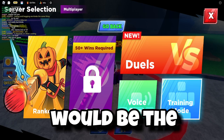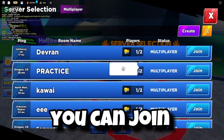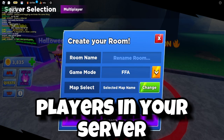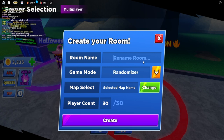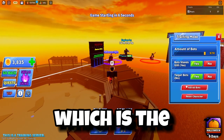The next change is to the training mode GUI. If you press multiplayer, you can join other players' servers or create your own. You can have a maximum of 30 players in your server, select which map you want, select the game mode - randomizer, normal, team - and you can name the room.